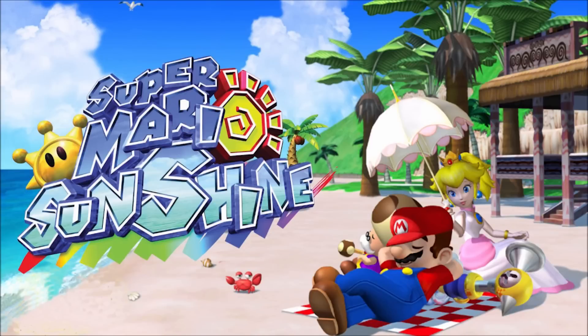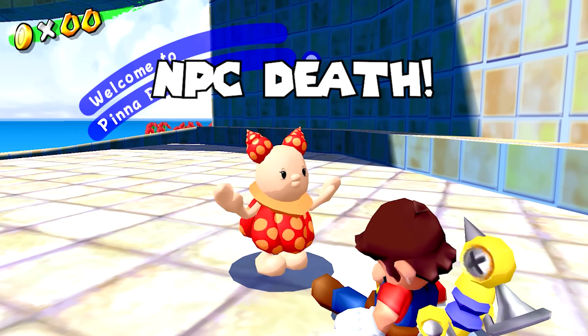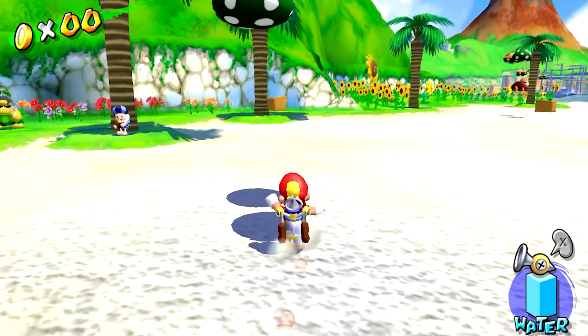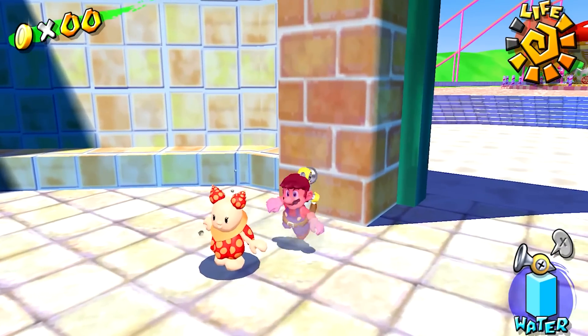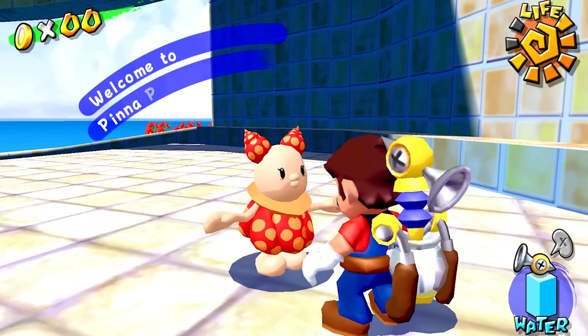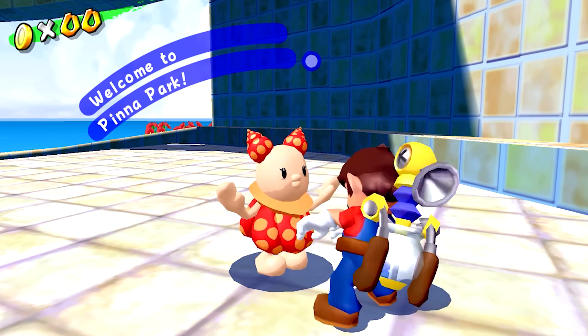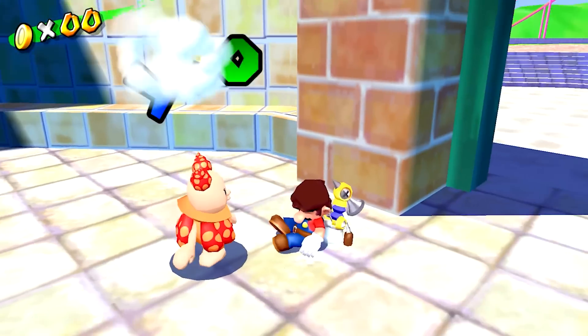Super Mario Sunshine has one strange glitch that causes you to die if you do certain things, then talk to an NPC. This can be done in Episode 7 of Pinna Park — first, get your hat stolen by a Swooping Swiping Stu, then run over and talk to the young-looking girl near the park's entrance. If you don't skip through the conversation and just wait, you'll slowly burn to death from a simple interaction. You do take damage from the sun without a hat, but you shouldn't be dying while talking to an NPC.